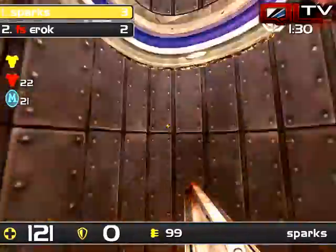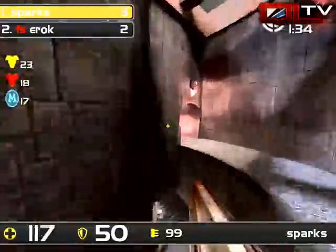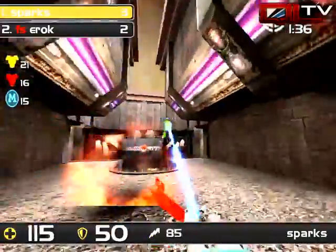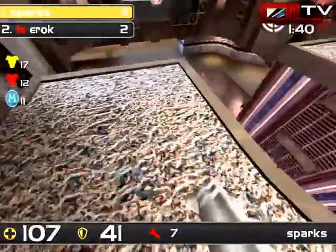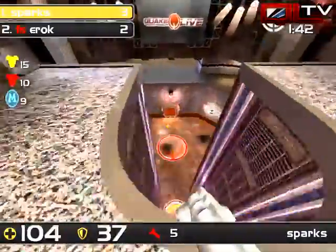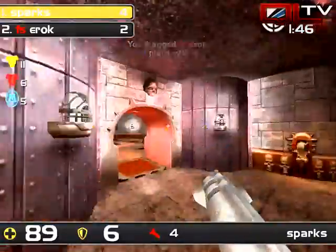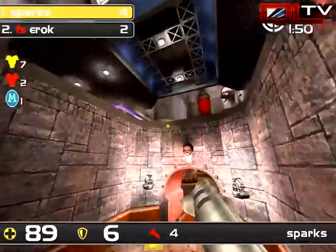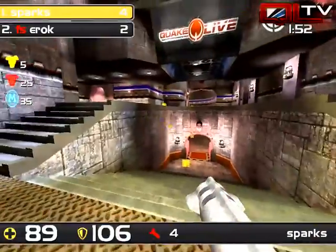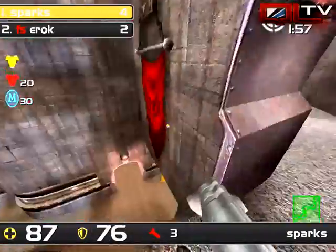It was a splash, so three to two — very close, back and forth between these two guys. A key thing: Eric has a rail, Sparks does not. Let's see how that pans out. Eric comes up to the jump pad aggressively — I don't like that move. He had the opportunity to batten down resources, maybe trying to get the height advantage, but he walked straight into Sparks' lightning gun.